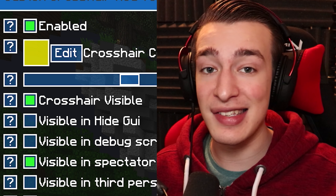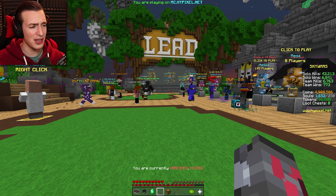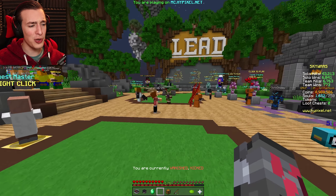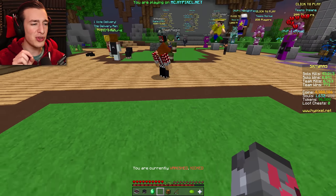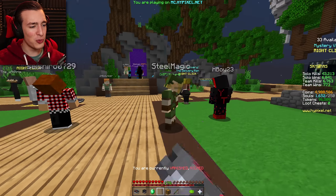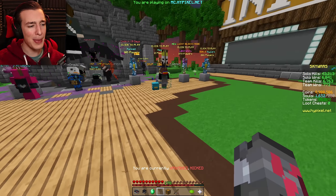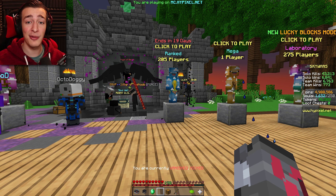So let's start off by actually disabling our crosshair. I'm using the custom crosshair mod to do this — and oh my gosh, that's kind of weird. I mean, I know I still have to click in the middle of my screen, but when you don't have an exact reference to look at, it's kind of weird. I feel like I'm definitely going to miss a few easy hits here and there, but let's hop into some games and see how it goes.